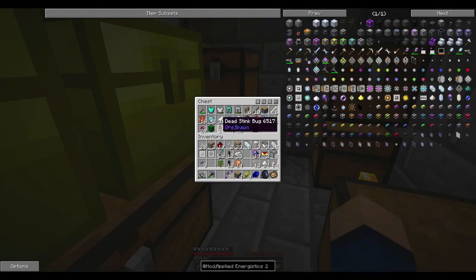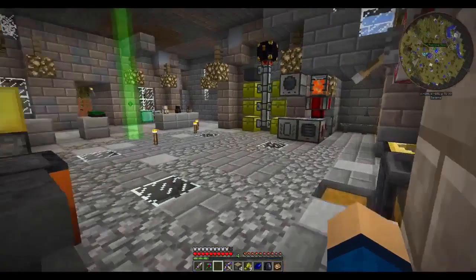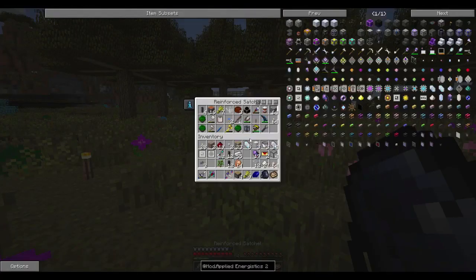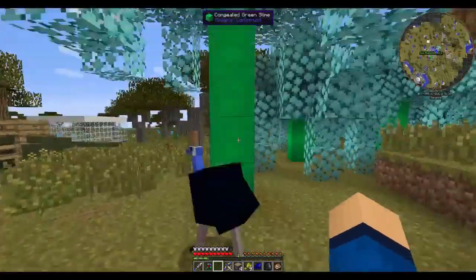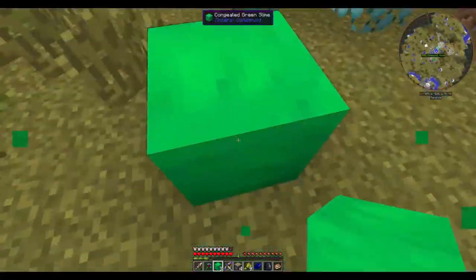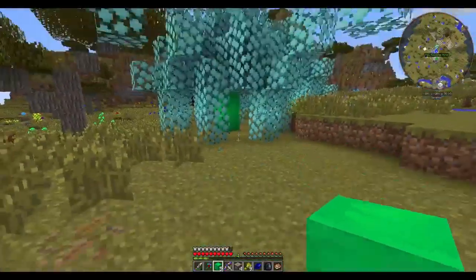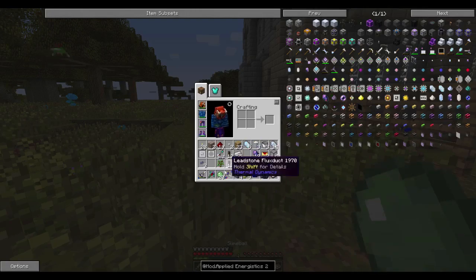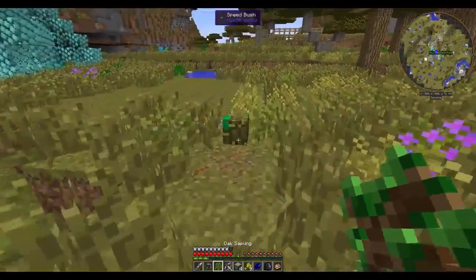I might have slime balls in my bag - nope. We probably used them all. Not a big deal, we'll just come over to our slime tree and pick some slimes. You just punch this with your fist and it works just as well as an axe. If you break one block it helps the tree decay a little faster. We'll come out and pick up any saplings we get from that. Twenty slime balls - perfect, and we've got our sticky pistons.